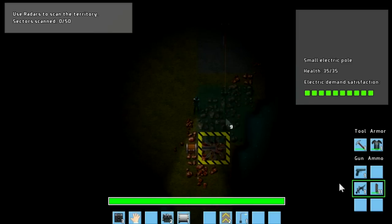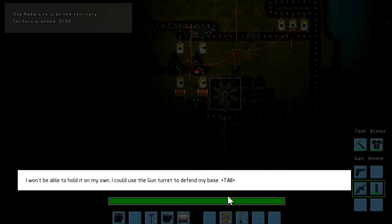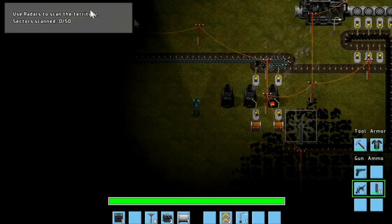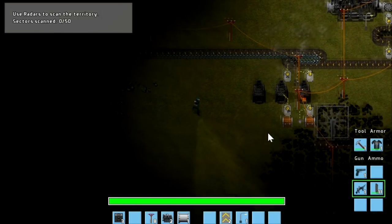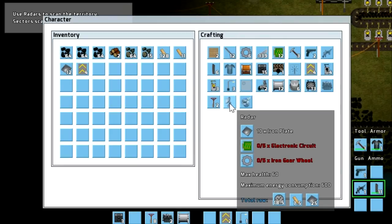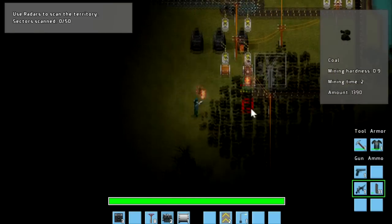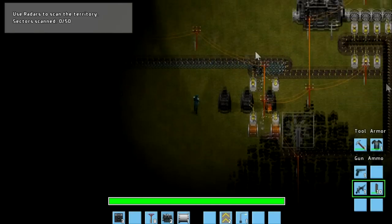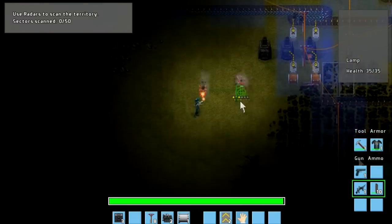I think I could have actually spaced them out a little bit further. There we go. So we're going to be getting some copper ore now. We'll bring that up. Okay, this is the sort of end of the tutorial bit now. It says use radars to scan the territory. This basically means we have to build a couple of these and they'll scan everything — and they use electricity — and we can build gun turrets to defend ourselves as well. But it takes a long while to build up to that bit. And I think we just need to put in some more lighting around here as well.